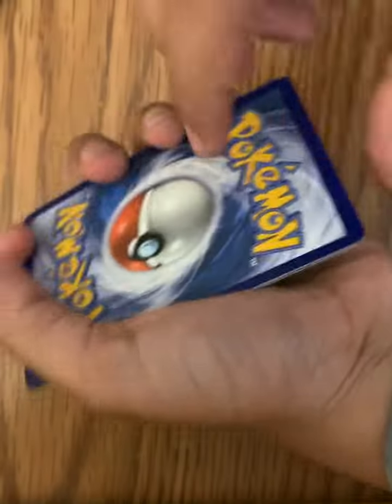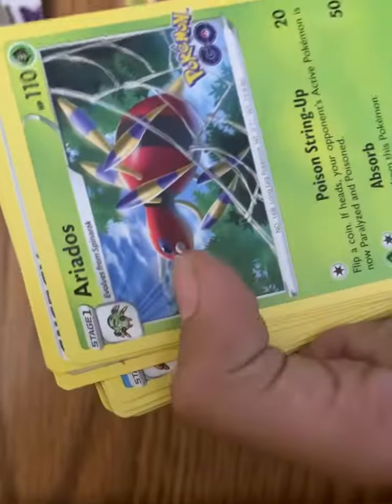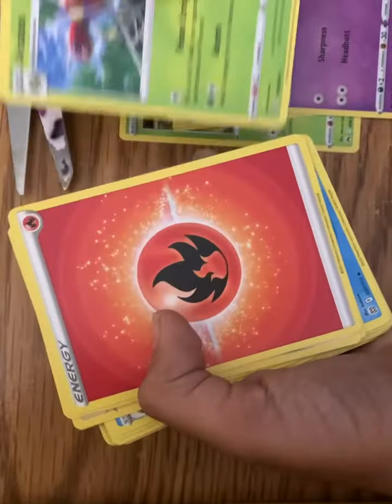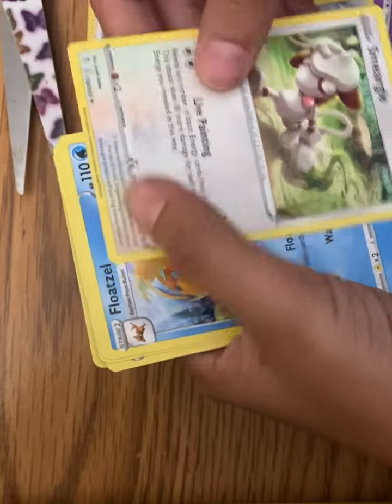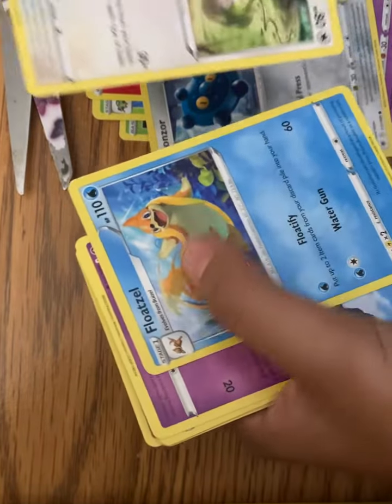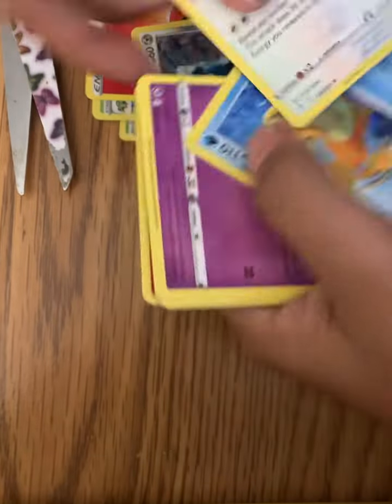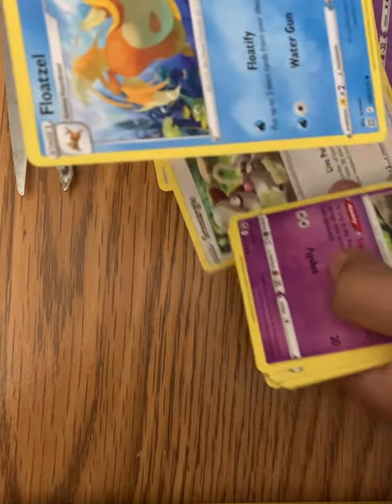Okay, let's do it! We got a Scyther — oh! Galarian Slowpoke, a Pokémon GO card, a fire energy. I don't know how to pronounce this one — Bronzor. And okay, let's lay them out — Smeargle, Smeargle, and Ford's Hand.